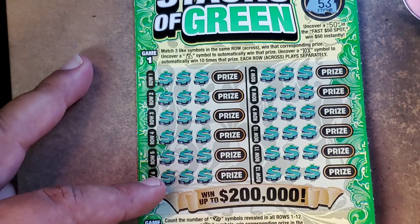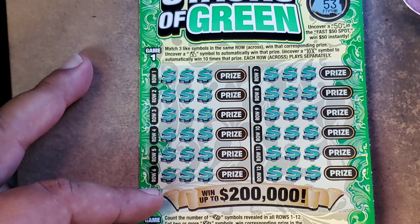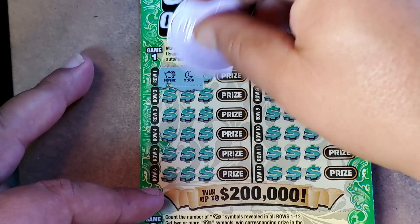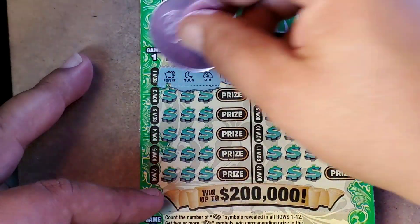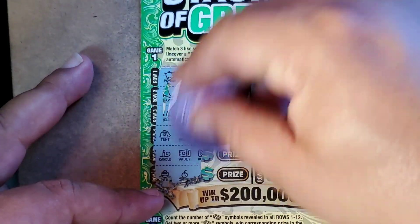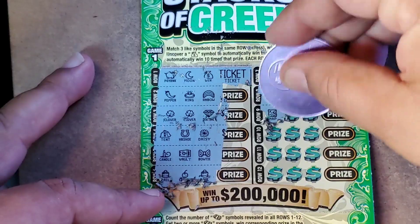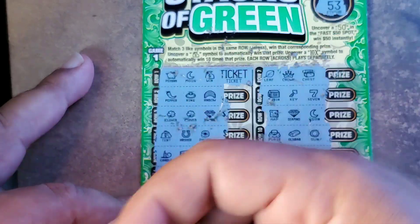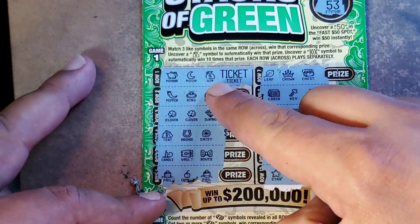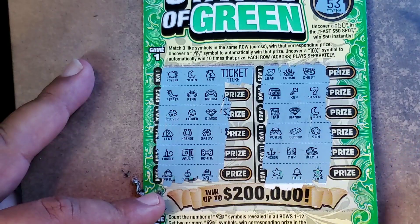Fast 50 spot is 53. Piggy bank, moon, and a win — there's a win! It's a ticket prize. I accidentally uncovered it, so that means that is the end of the game. No Stacks of Cash anywhere — two stars, two clovers down here. But we did get a win, so we won five more dollars. That's ten dollars back total.